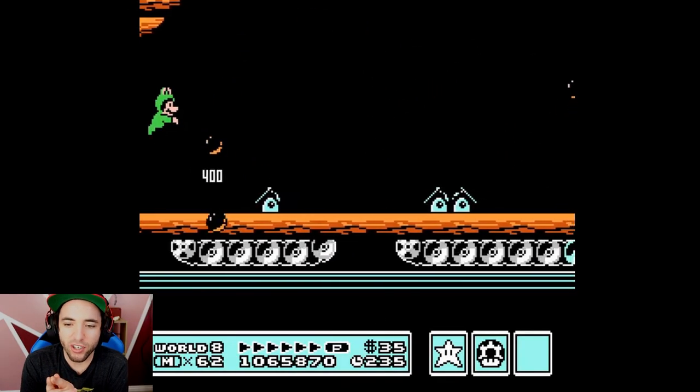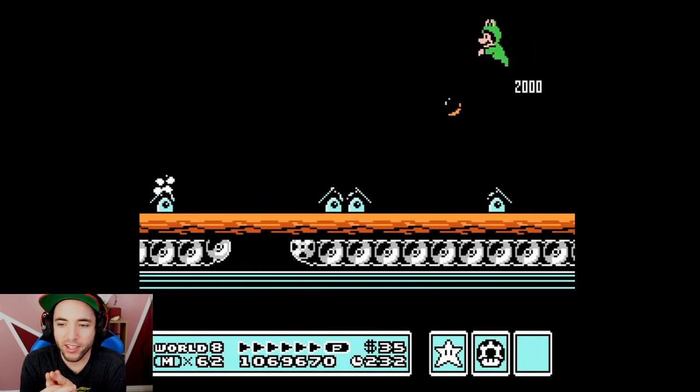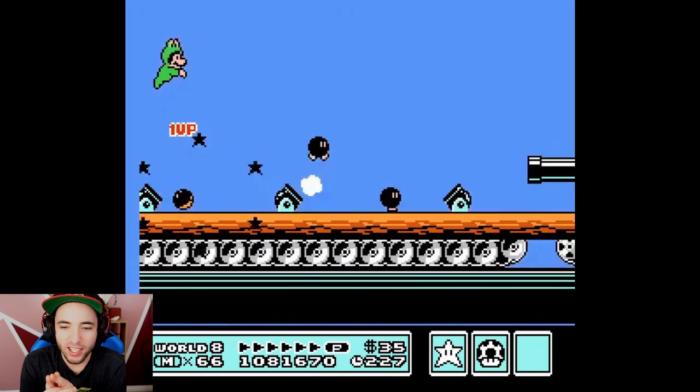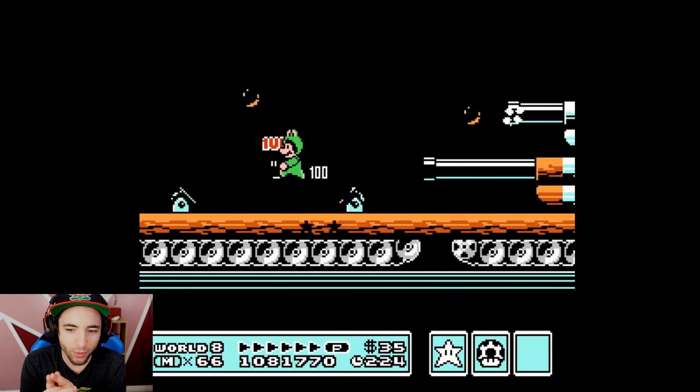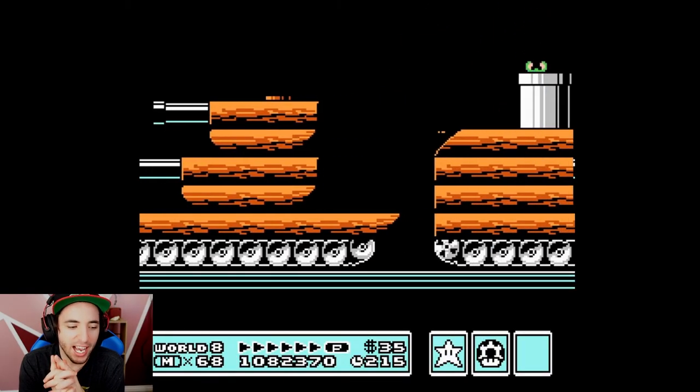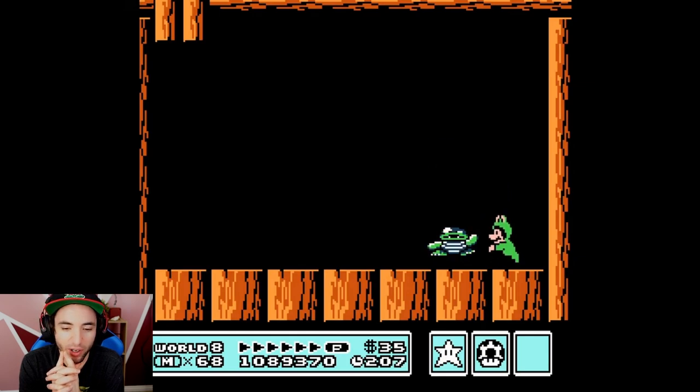You want to know what's messed up? It takes an additional 40-something seconds to beat Bowser. So if the Frog Suit could use the Hammer Suit on Bowser, this run would almost be faster than the RTA world record. That's how much of a difference the TAS can make — that is crazy.